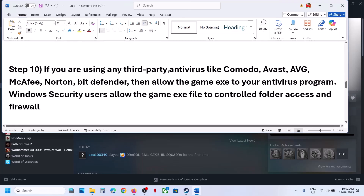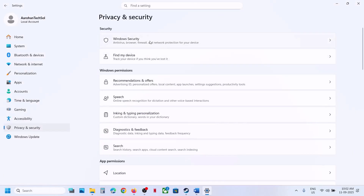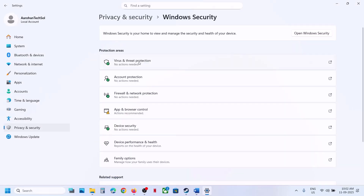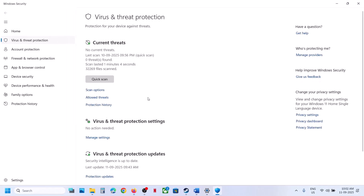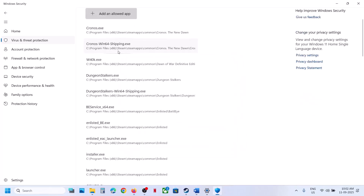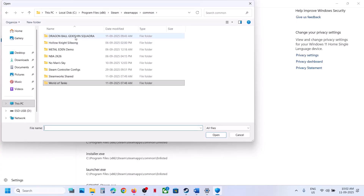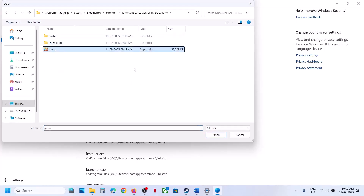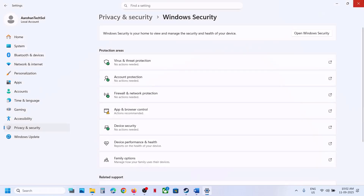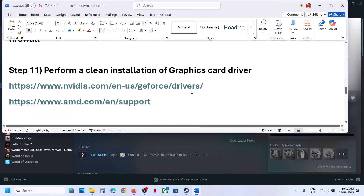If you're using any third-party antivirus like Avast, Norton, Bitdefender, or McAfee, allow the game EXE file in your antivirus program. If you're using Windows Security, open Windows Settings, go to Privacy and Security, then Windows Security, click Virus and Threat Protection, scroll down and click Manage Ransomware Protection, click Allow an app through Controlled Folder Access, click Yes to allow, select Add an allowed app, browse to the game installation folder, select the game EXE, and click Open.